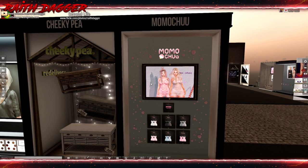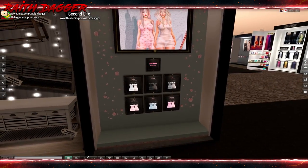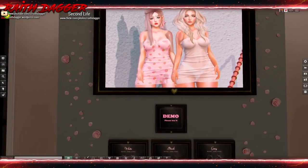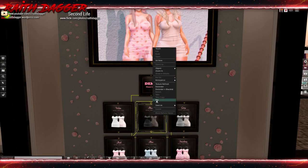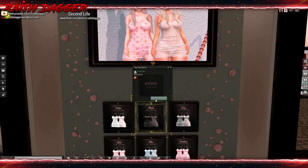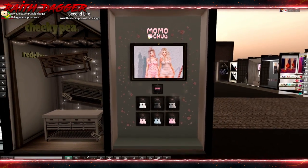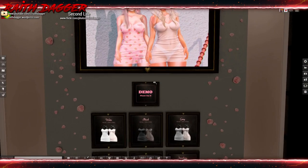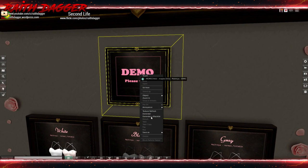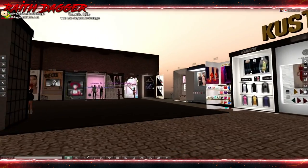Momo Choux — dresses. More dresses for the ladies. I think we've seen like what, two guy items? Oh, it's kind of like a sheer dress too. $2.29. I think the demo is boxed so I'm not going to be able to tell you which body it fits — that's unfortunate. So let's just move back on over to the corner.